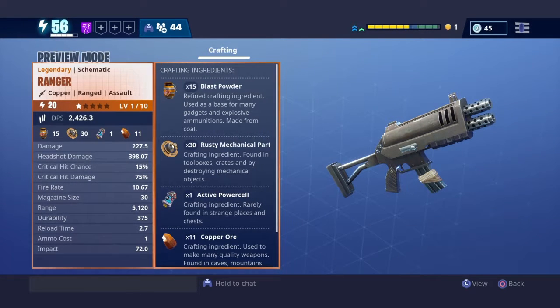Critical hit chance is 15%, critical hit damage is 75%. It's got a fairly decent fire rate of 10.67, although it is considered burst since it's a two-round burst. Yet it's more of a semi-auto weapon since you tap multiple times per second to hit that fire rate. It's got a fairly average magazine size of 30, a good range for an assault rifle of 5,120, normal durability of 375, and a fairly lengthy reload time of 2.7.